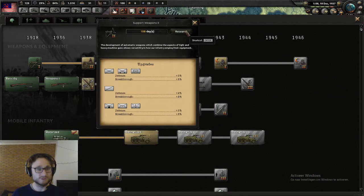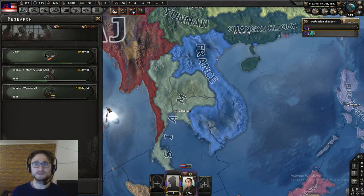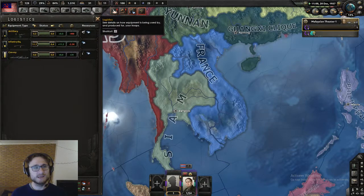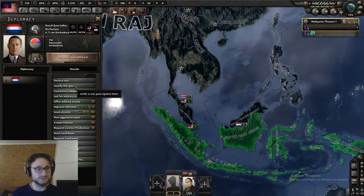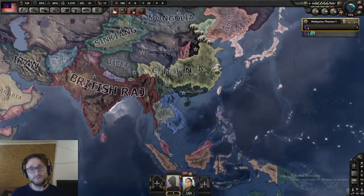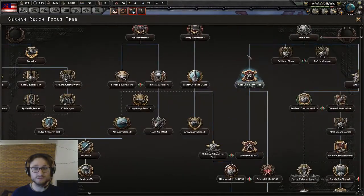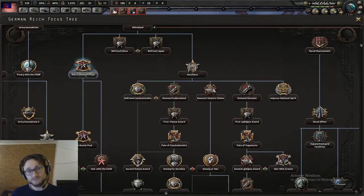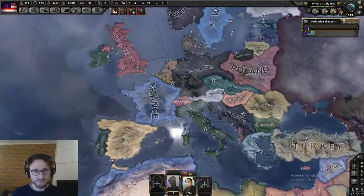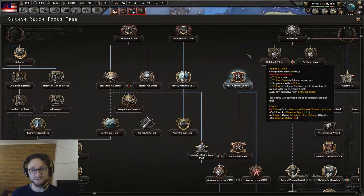Support weapons are done — we'll move on to support weapons two. I think my infantry research is done nicely in time. Now is the time we can start thinking about building our justification on the Dutch East Indies. Preferably we go in as late as possible, but still nicely before the start of the Second World War. Germany has not gone for their Anschluss focus yet.